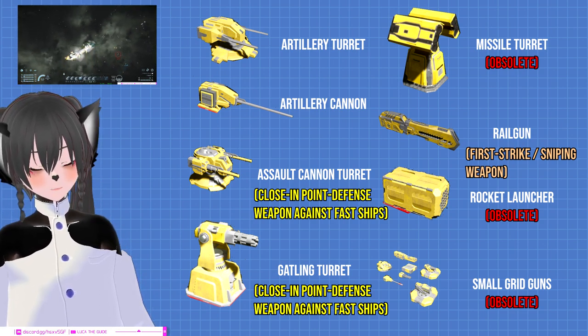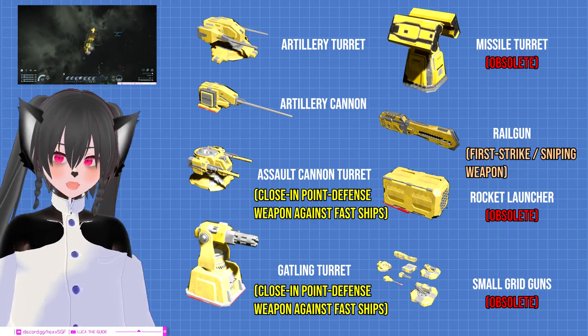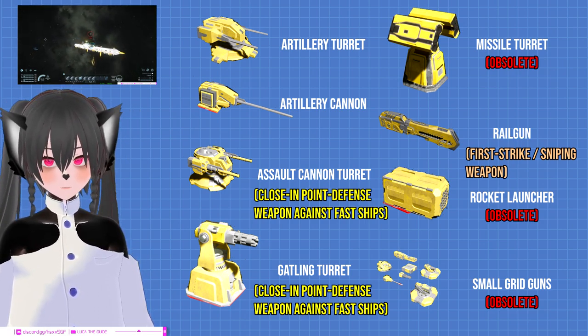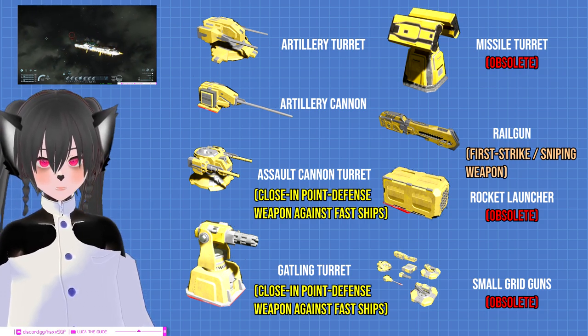So if you're not a sniper-type ship, you should still have some railguns, because sometimes it might be useful for the first strike, and when you're fighting a really fast opponent you might be able to snipe them in the middle of battle with the railguns. But do not main the railgun unless you're a sniper-type ship.